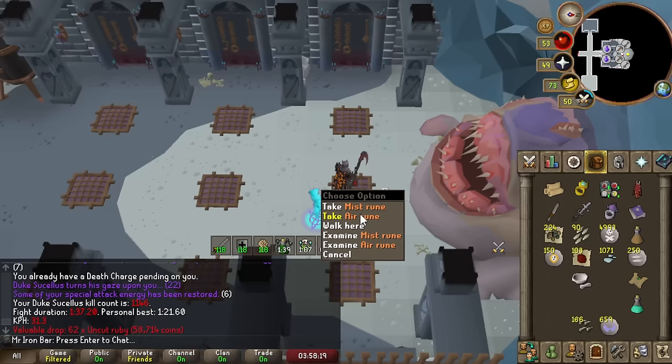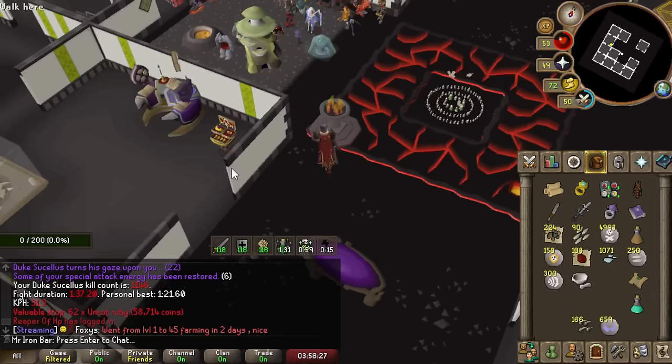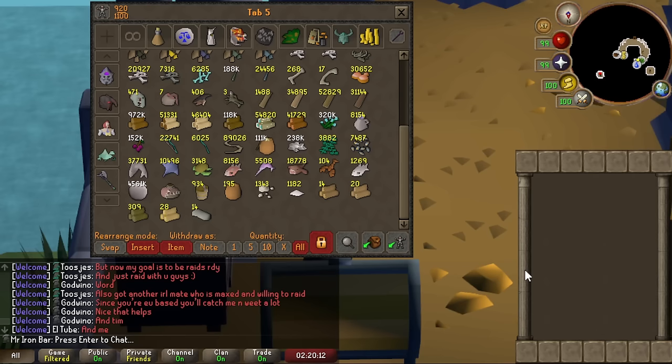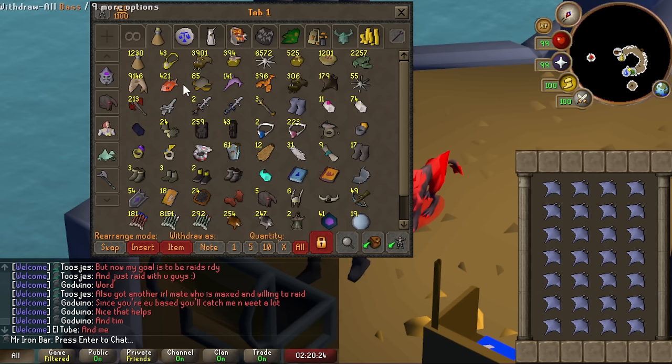31 kills an hour is probably my top speed, because I was landing pretty much every BGS spec — I guess that's as good as it gets for me. I have so many raw sharks, a lot of which came from Vardorvis. I was planning on cooking Manta Rays but I have none left, so it's time to cook all this and restock.